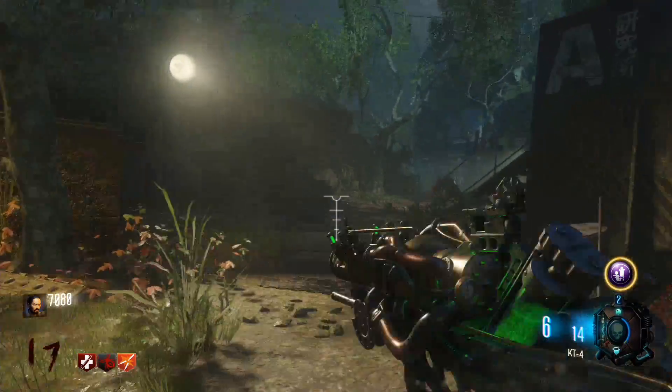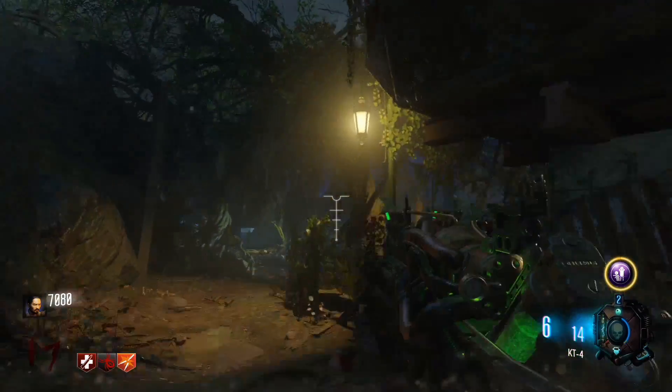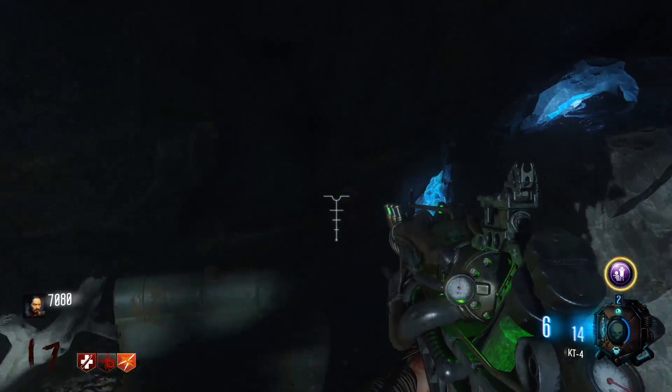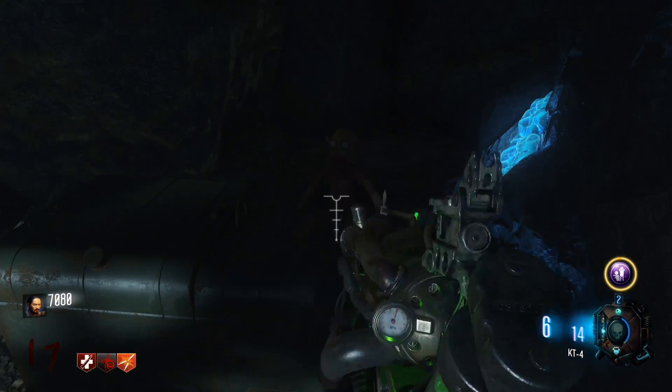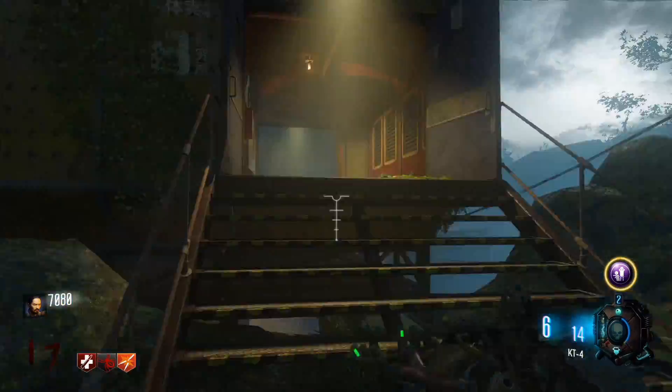What is up, you guys? ADJC1559 here, and I'm bringing you a tutorial on how to get the Easter Egg song to play on Zetsubo no Shima. So it's pretty easy. You just go around the map clicking on three little monkeys, and the first one is located over here by the blue 115 water.